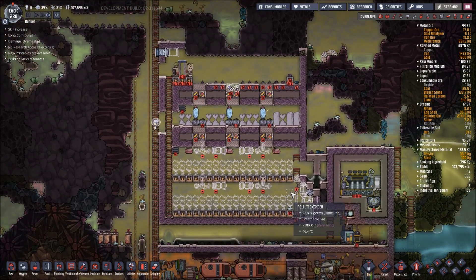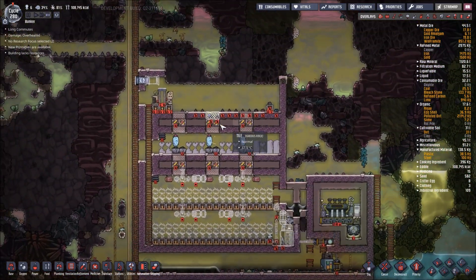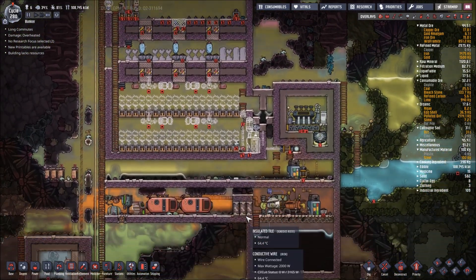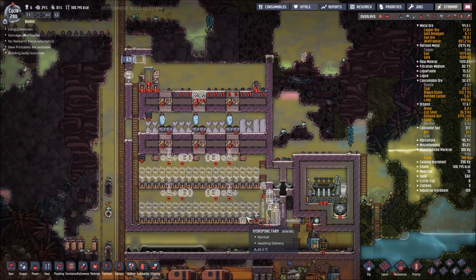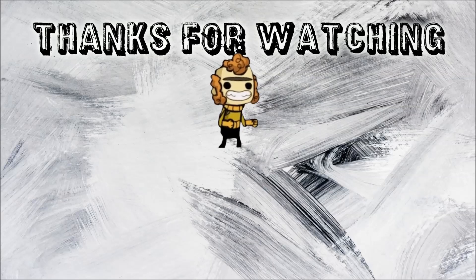Things didn't quite work out how I wanted them to — they never do. But we ended up making a lot of progress on our greenhouse area. Here it is, cycle 280, which means that is the end of this episode. If you enjoyed it, hit that thumbs up. If you have any ideas, questions, or suggestions, or just want to say hi, put it in the comments below — I do respond to all of it. Thank you for watching, and I hope you all have a wonderful day.